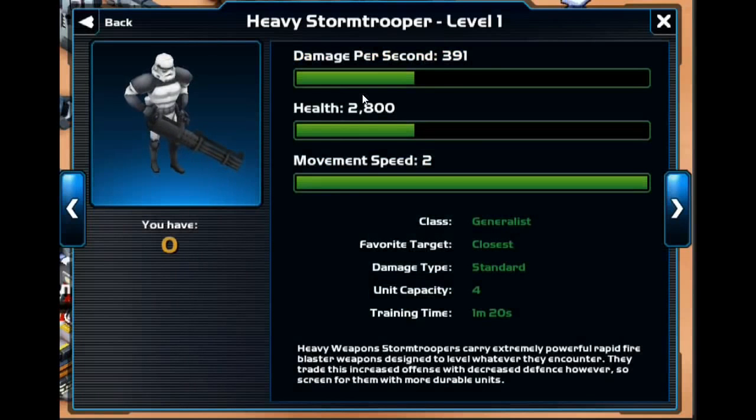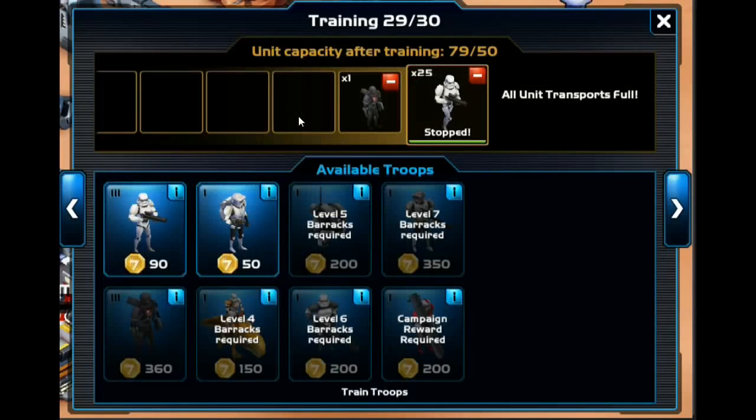Moving on up, you're going to the Heavy Stormtrooper, and this will take some time to unlock. Again, this unit attacks the closest target, so you're probably not going to want these guys. They cost 4 unit capacity, which is very expensive, and their damage is standard. Four unit capacity means you could have 4 stormtroopers instead, and 4 stormtroopers would do a lot more damage per second and also have a lot more HP. The Heavy Stormtrooper is a crappy, crappy unit — you do not want to use him.